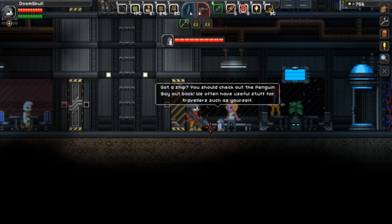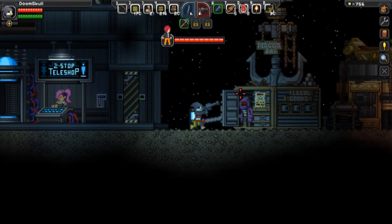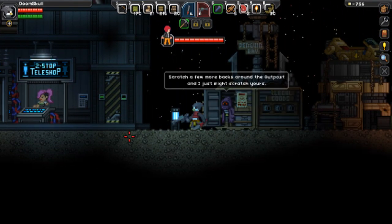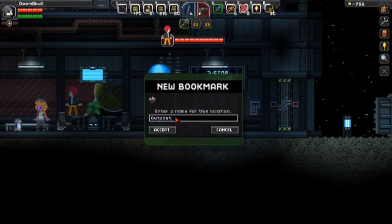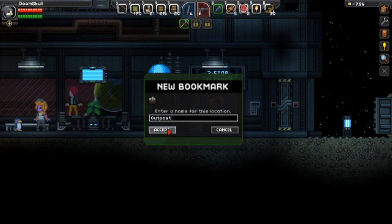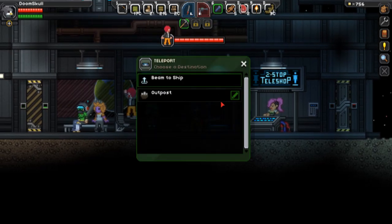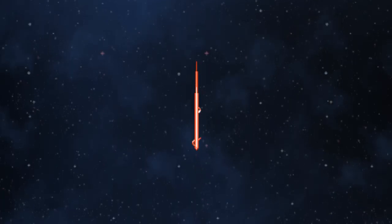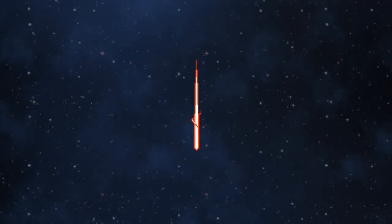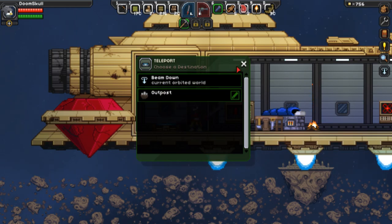Got a ship — we should check it out. Let's go back to the ship. I'm guessing what that means is that I can teleport from my outpost, or from my ship to that outpost, from anywhere.